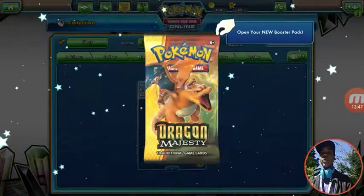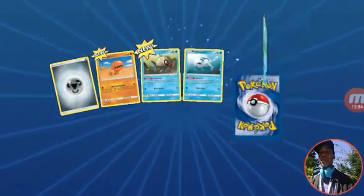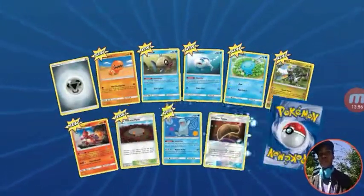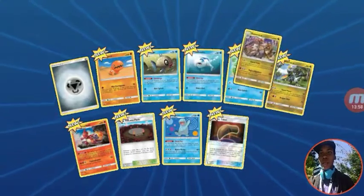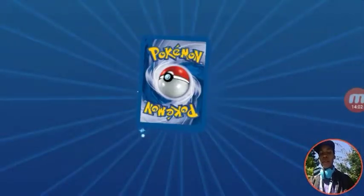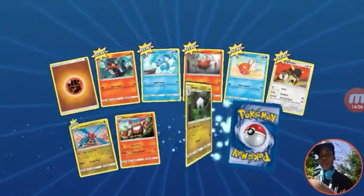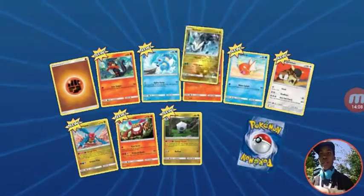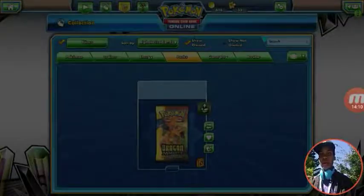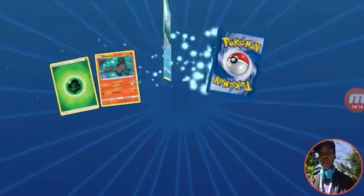Dragon's Majesty, for those of you who don't know, is basically kind of like Shining Legends. So we're going to get a holo in each one, and the set's pretty small, so GX pulls are random. Pretty much going how we got it in real life — nothing so far. First pack was nothing. If this goes exactly like how it went in real life, I should get a Hyper Rare in the last pack. Four packs left, let's go.